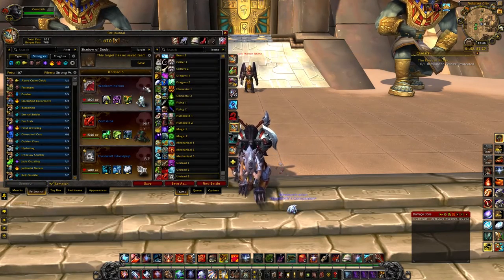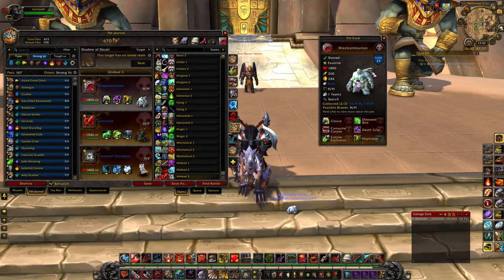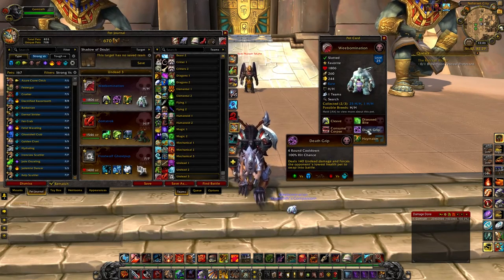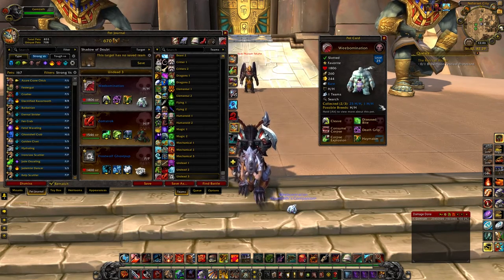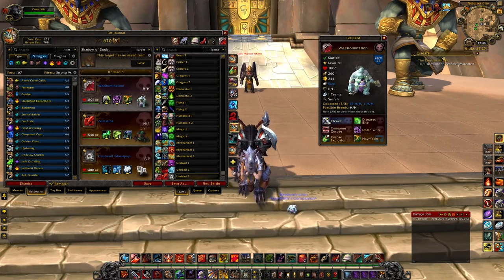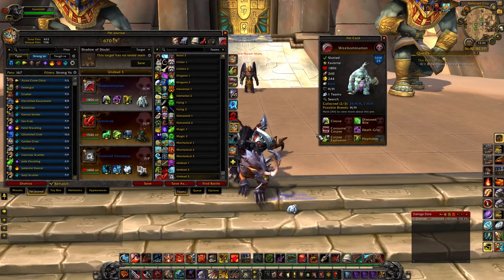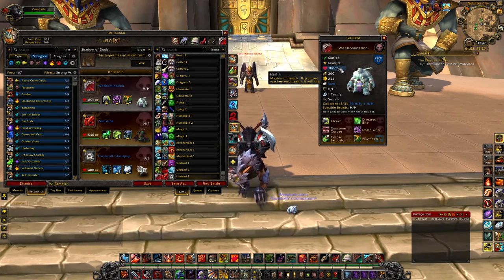Now, the last set of undead pets: we've got the Weebomination. He has Death Grip — there are a couple of undead pets that have Death Grip, one being the bone spider that drops from Naxxramas. What makes this guy great is he has Cleave. He's got a spam-ball attack that used to be so much more powerful before they nerfed it. He only comes in the HH breed and has a little bit less health than the Spirit Crab.